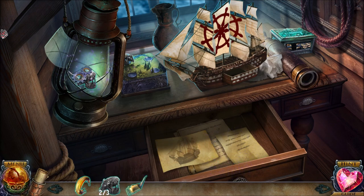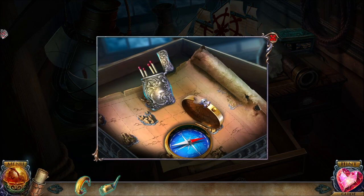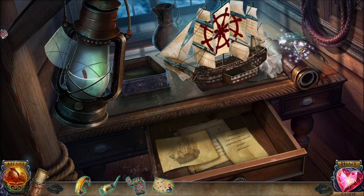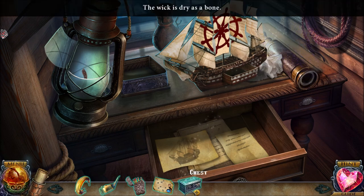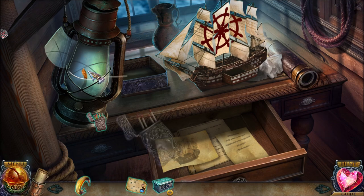We have another boar figurine and then another boar figurine inside the lantern. Let's put the three boar figurines into place, giving us matches and a map. Let's also grab that thing too. We're going to use the oiler here and a match.